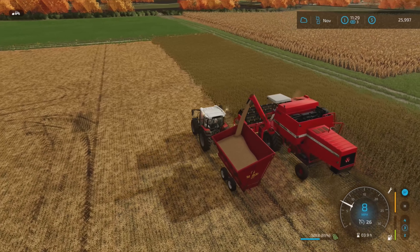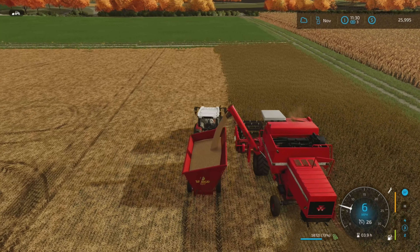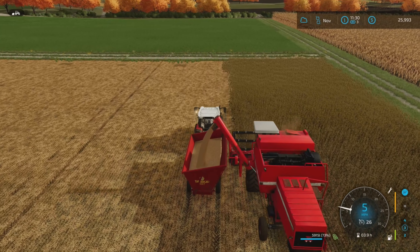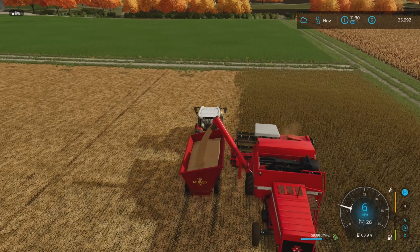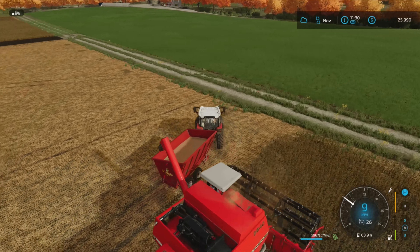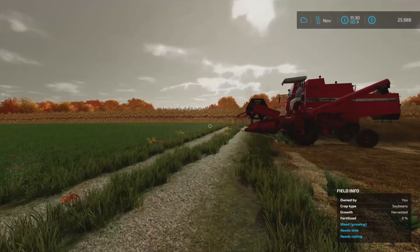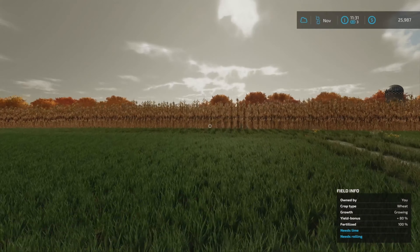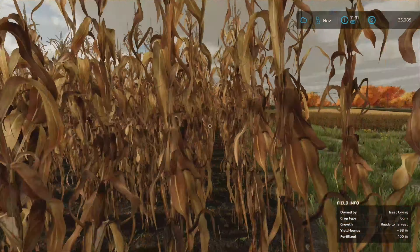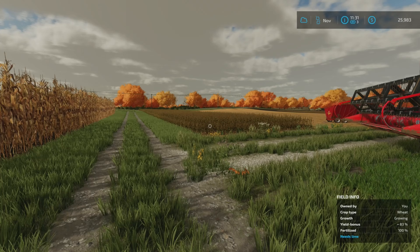That is definitely corn over there — it certainly looks like it. That means we're going to have to rent a corn header again if we do buy it. It would be great to do it when it's ready to harvest. 98% yield bonus — it is ready to harvest. So it'd be ideal if we were to buy it now. The worker turns around and we'll take it over for him.